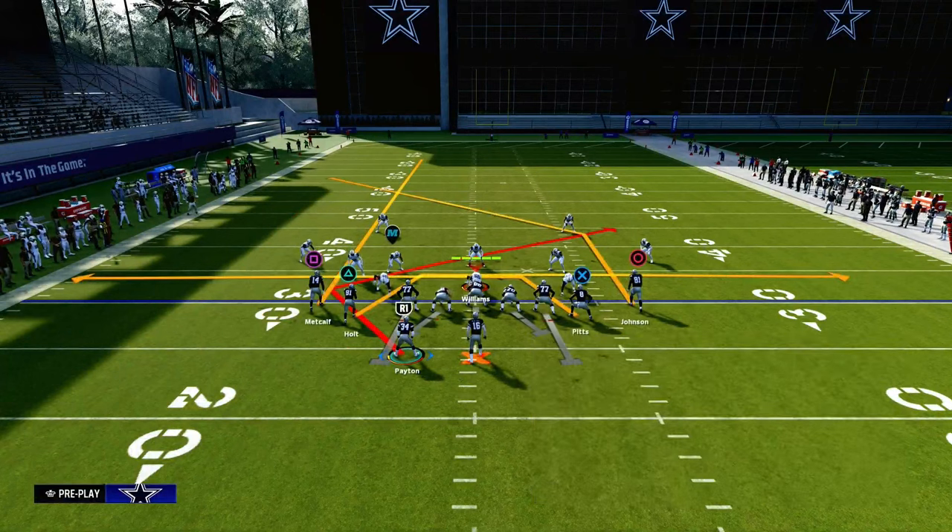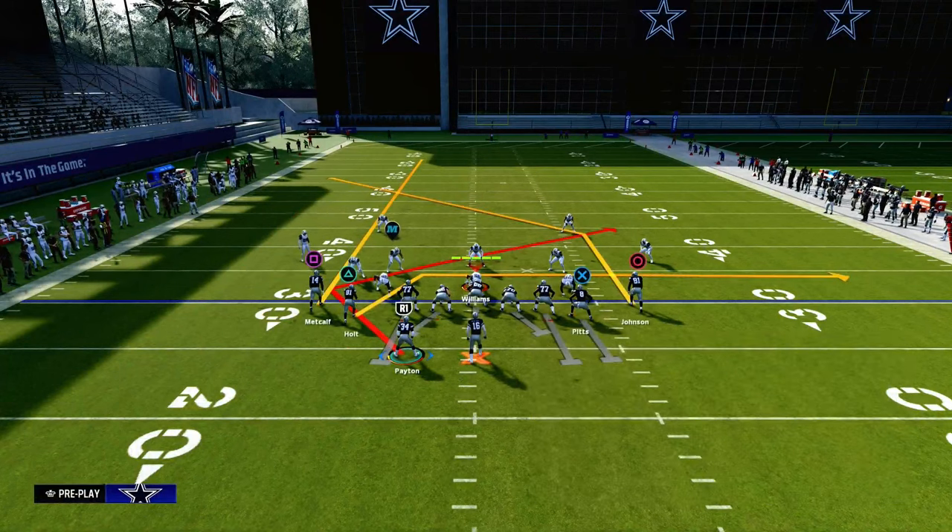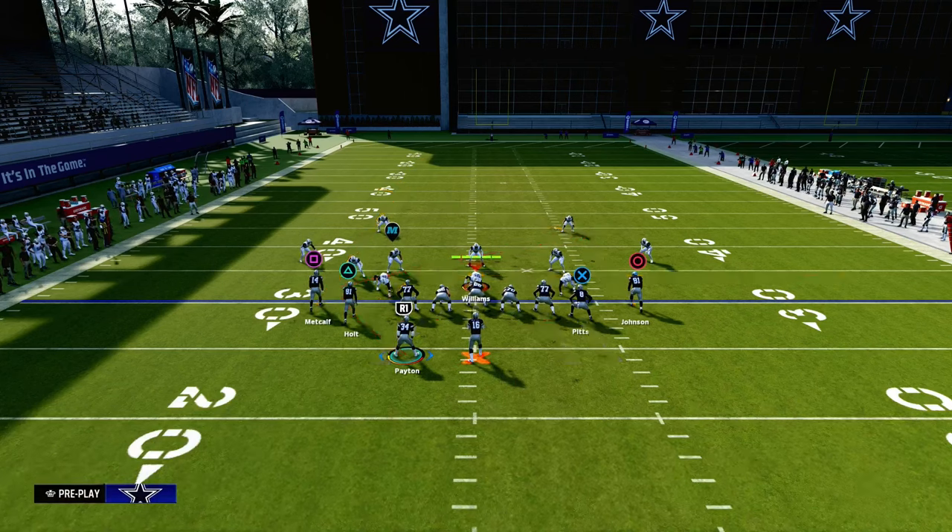The setup that we like to recommend is we're going to block our tight end, we're going to streak our left side receiver, and then we're going to angle route our running back.